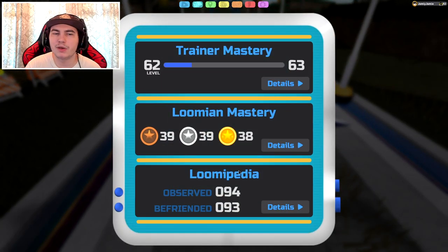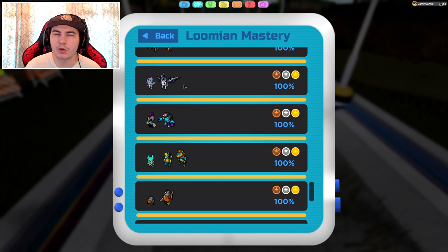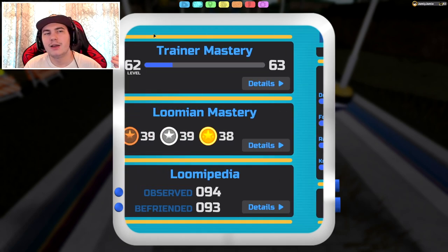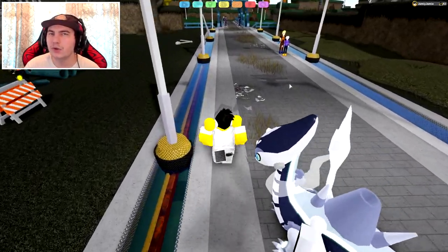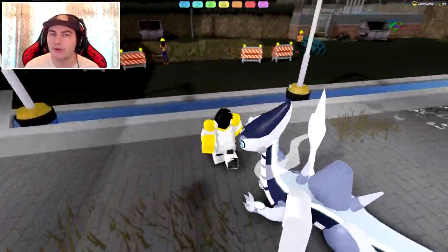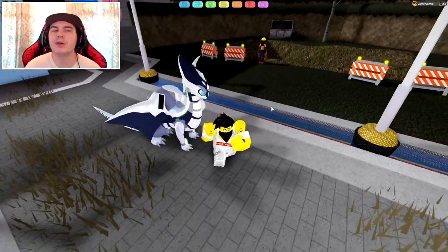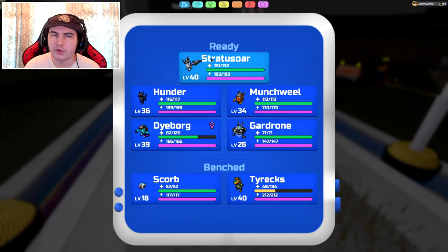You can kind of tell when its friendship is maxed out. It's kind of annoying, but just run around in circles. If you are going to level up to level 40, be aware that you're going to have to use a Power Fruit to actually evolve it once it is maxed out on friendship, so be careful. But anyway, that is how to get Stratosaur.